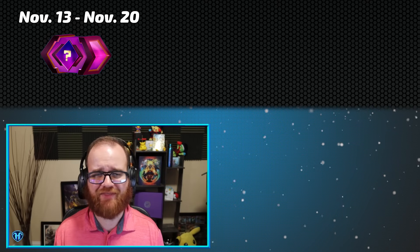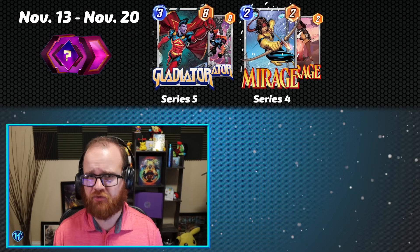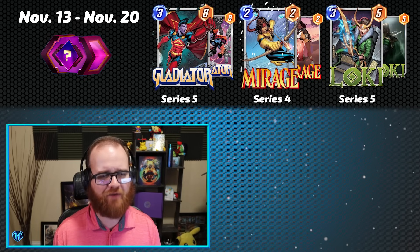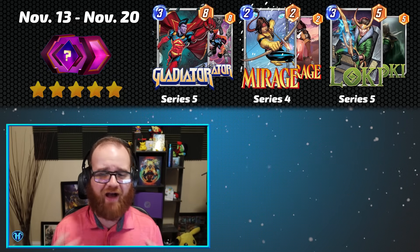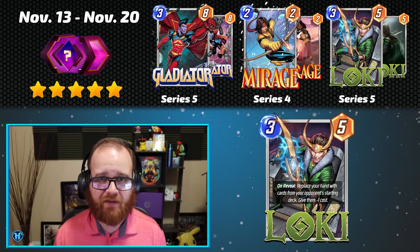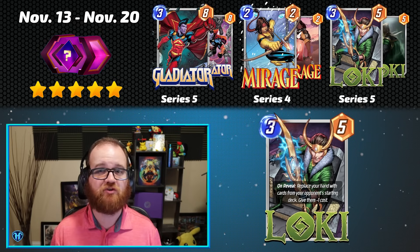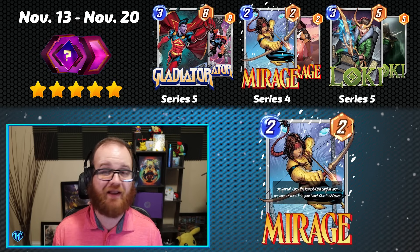Running from November 13th until November 20th, we have The Gladiator as a brand new Direct to Series 5 release, Mirage as a returning Series 4 card, and then Loki as an existing Series 5 card. Overall, this Spotlight Cache week is pretty solid — I'd give it a rating of 5 because Loki and Mirage are definitely format staples and Gladiator is a new card. I think if you are missing Loki, especially if you didn't pick that Season Pass up, this is a great week to spend your resources, especially because Mirage complements Loki quite well if you're opening and get both of them.